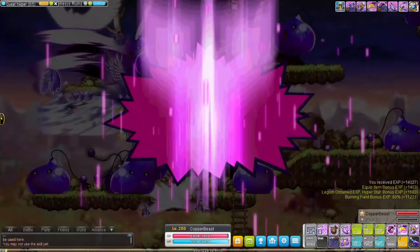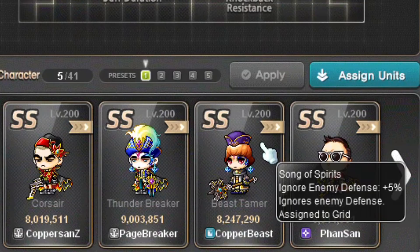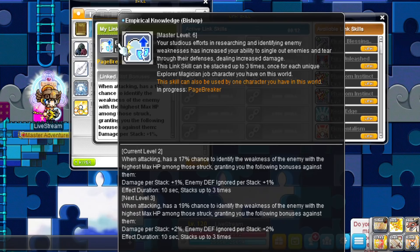Beast Tamer has an amazing link skill that increases your boss damage, critical rate, max HP, and max MP. Once your Beast Tamer reaches level 210, it will give a total of 10% boss damage, 10% critical rate, and 5% max HP and max MP — extremely useful for every class. Beast Tamer's Legion effect increases your ignore enemy defense, and all classes benefit from this Legion effect as well.